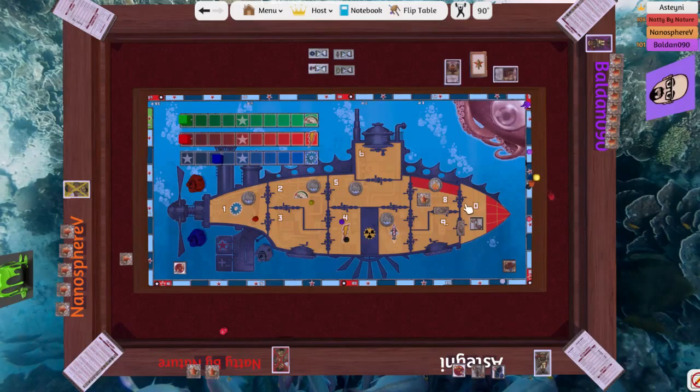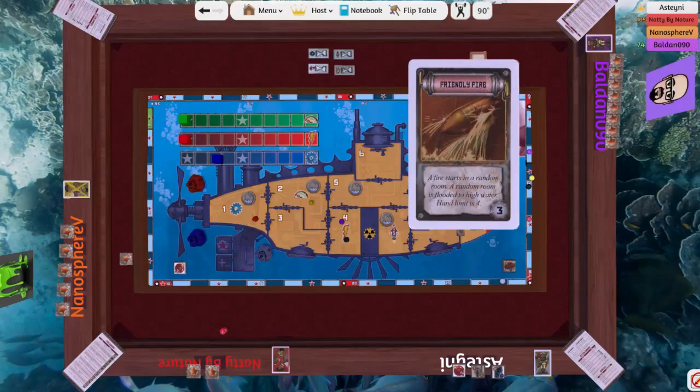Draw an event — don't kill us. You'll be okay. Friendly fire! A fire starts in a random room, a random room is flooded to high water, and hand limit is four.